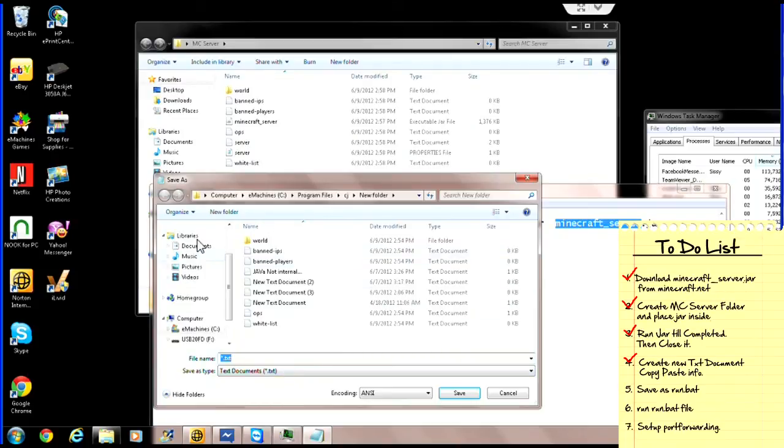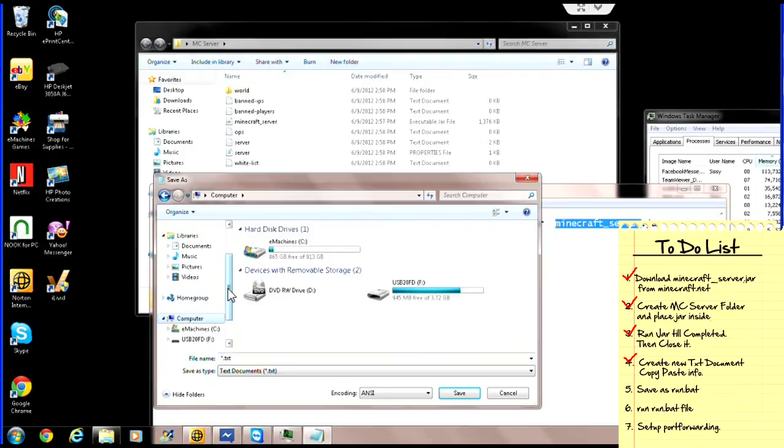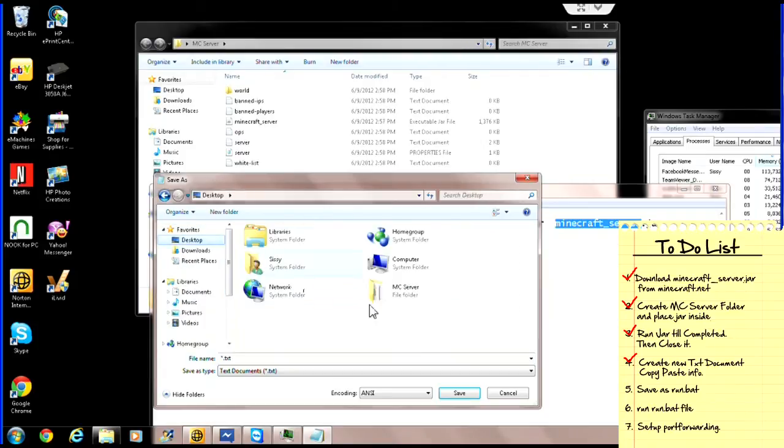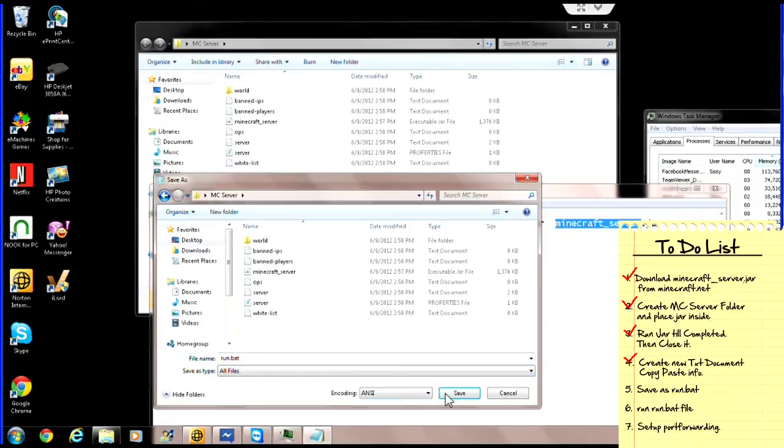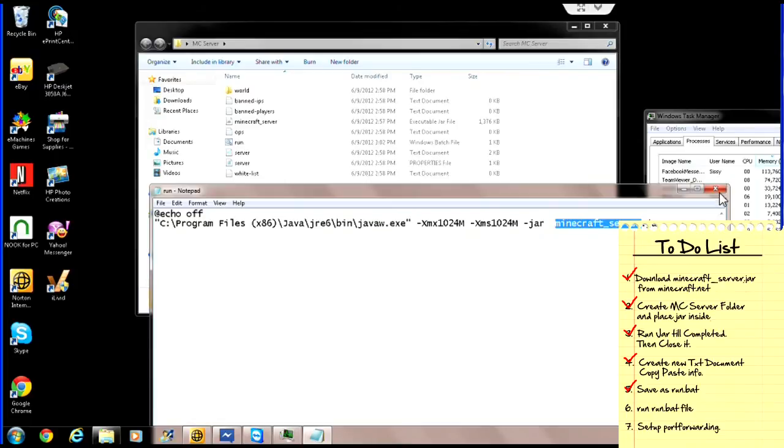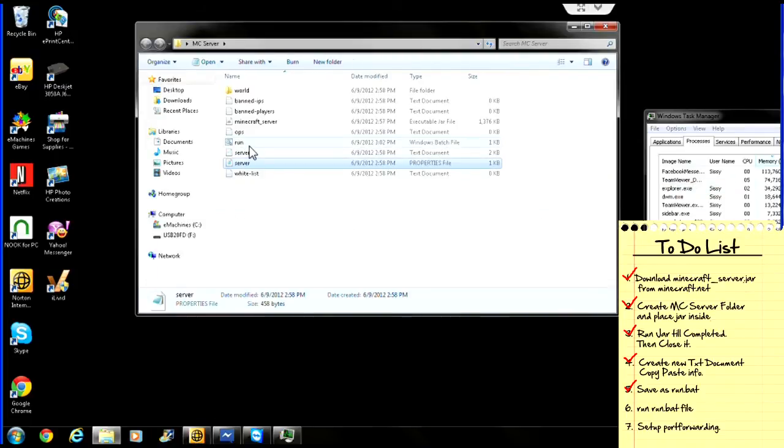Where is this located? That's not where I want to be. So I'm going to locate where I saved my information, and I'm going to name this run.bat — and make sure that this says 'All Files.' And when I save it, I can go ahead and close this now. It should save it as a bat file — a Windows batch file.